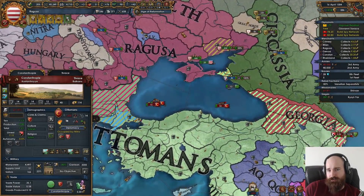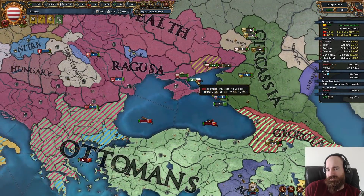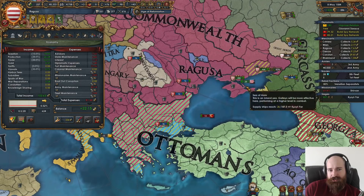Rebels — looks like they're trying to avoid our army and go for Constantinople. We'll get that fort back and then head this way. I'm going to keep my navy in position and maybe we'll be able to do something to this guy next time they go for this region.